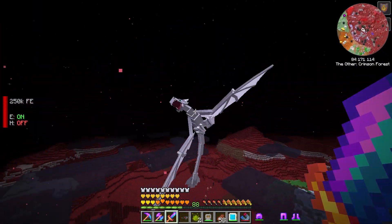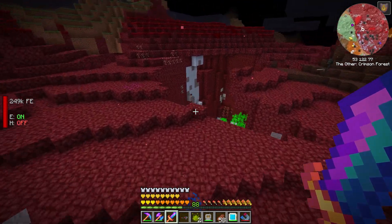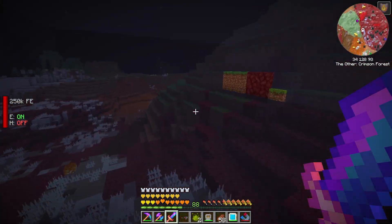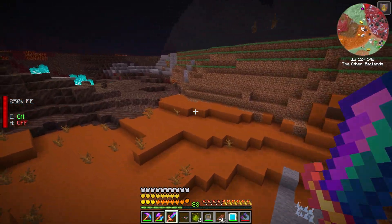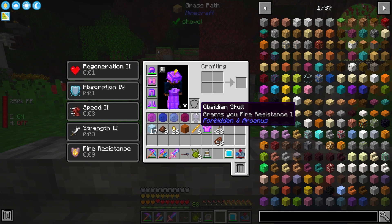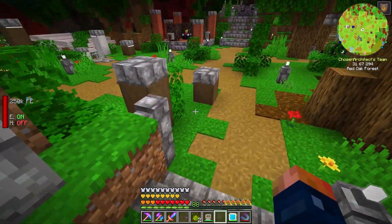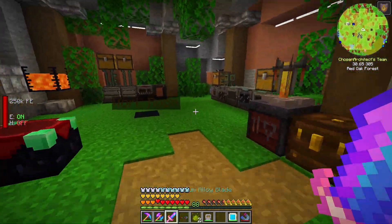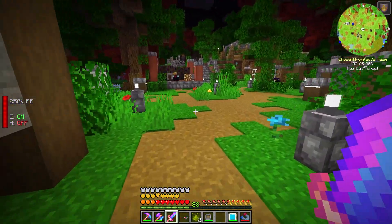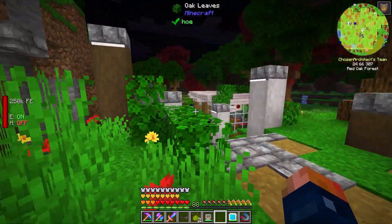Looks like I might have to test out another mod. I maybe have to get into this other mod that's going to do a bit more damage to these things. We don't die to the dragons but we also can't kill them either — our sword does a lot of damage but not enough. There's another mod we should have looked into a while ago, a magic-type mod that might help us out. It is nice being back where it's calm and not incredibly chaotic like that dimension.